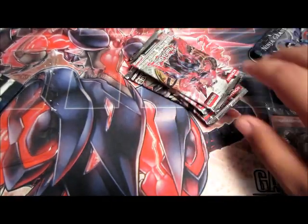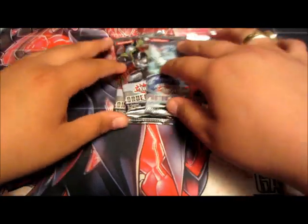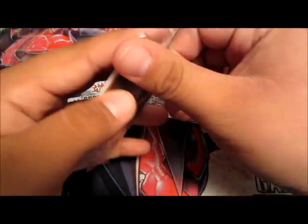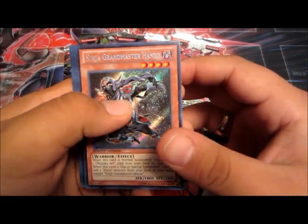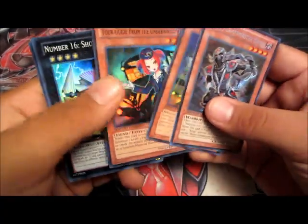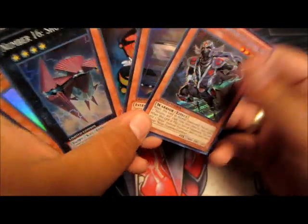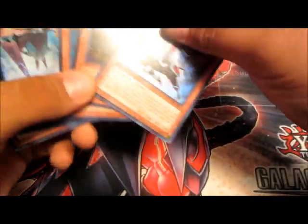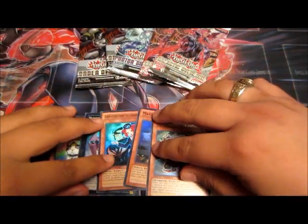Let's open this up here, see if we get something cool. There's a promo pack and five packs. Let's open this up and get some awesome cards in here. Ninja Grandmaster Hanzo, and we get a max Scene Tour Guide from the Underworld - it's awesome. Number 16 Shock Master and a Rescue Rabbit, it's pretty cool. Got some good promo there.